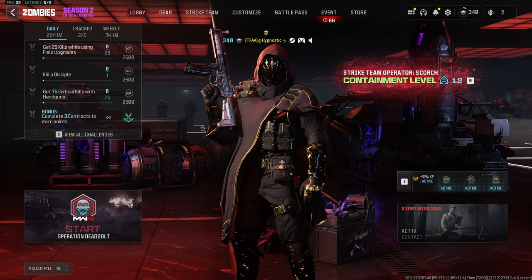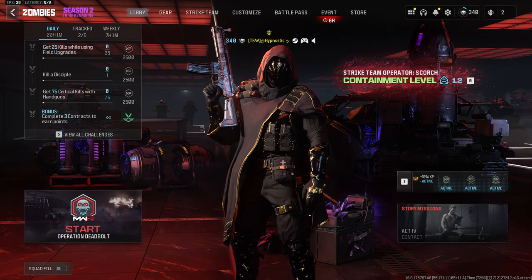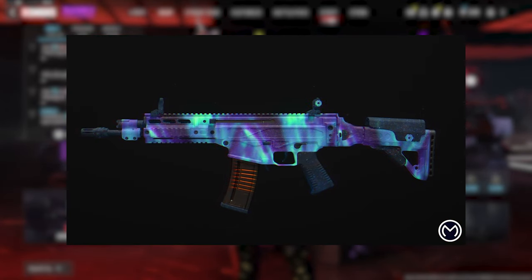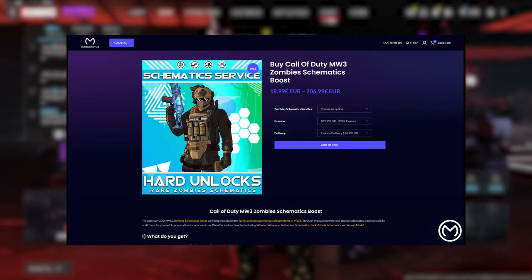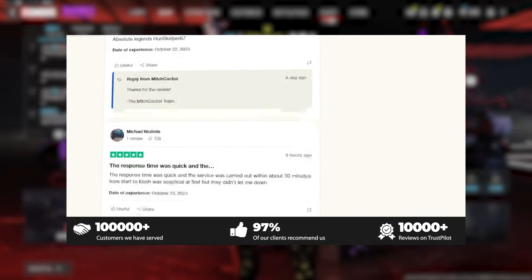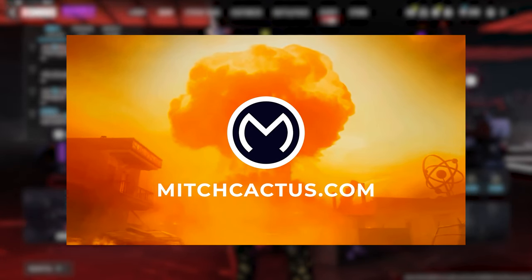Before we get into the build I'm using for the TAC-56, I just quickly want to take a moment to thank MitchCactus for sponsoring this video. If you're interested in unlocking the Interstellar and Borealis Mastery camos, playing in easier lobbies to level up weapons, or unlocking all the schematics as a zombies player, check out MitchCactus.com. They have over 10,000 reviews on Trustpilot and are the safest and most professional Call of Duty service out there. Be sure to use my code HYPNO for 5% off.